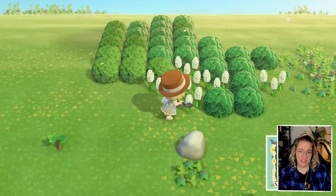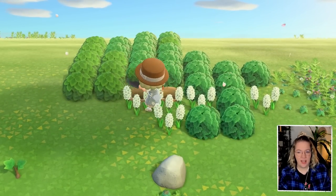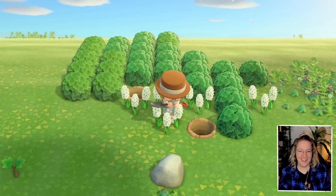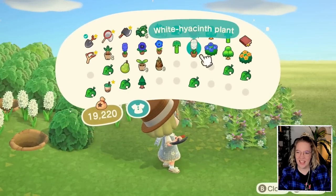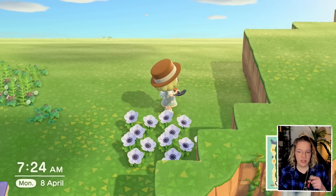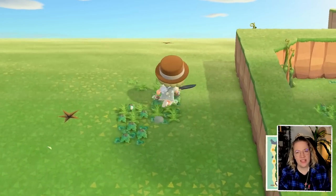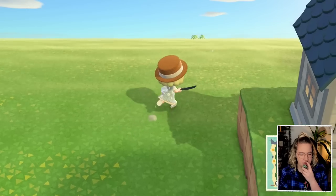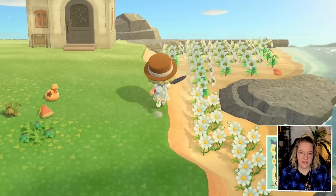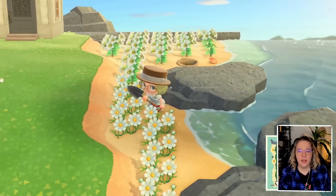Imagine just walking somewhere and there's a money tree and you get to shake it and take the money - that would be great. I'm going to take those two shrubs and a white hyacinth. I'm not sure about these flowers because they have a very cold blue tint. I definitely want to grab some white flowers to help balance the entrance.